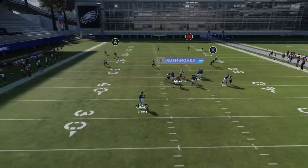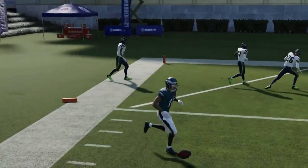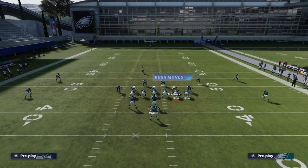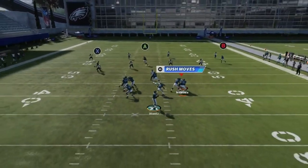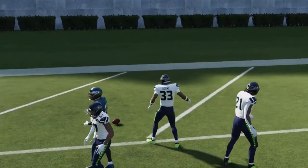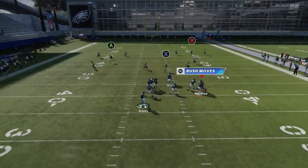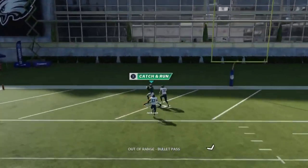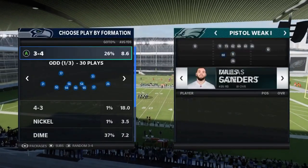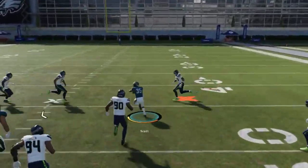Next we got the PA Crossers — a one-play touchdown with no adjustments. Putting the B route on a smart route helps it cross the field faster. Against Cover 4, you've got running backs on both sides blocking, so you can make some big plays. The biggest issue is arm strength needed — you've got to get close to the line of scrimmage because not everybody has Patrick Mahomes' arm.